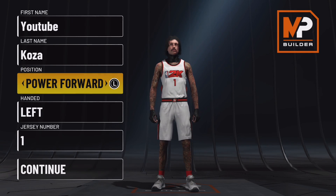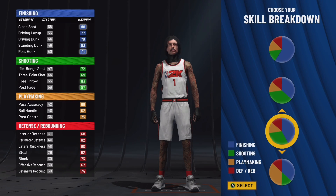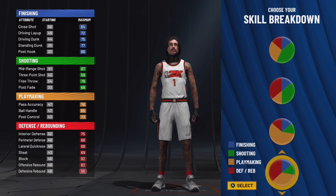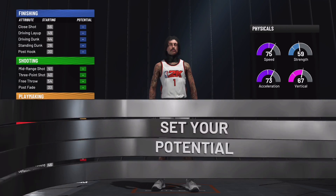You get more badges at point guard, shooting guard, and small forward. But if you want the drip — the Playmaking Glass Cleaner name that nobody else has — go power forward. Take a dip on the badges just to get some drip. For the pie chart, go red and yellow: Hall of Fame defense, Hall of Fame playmaking, speed pie chart. If you pick anything else, you're wrong.